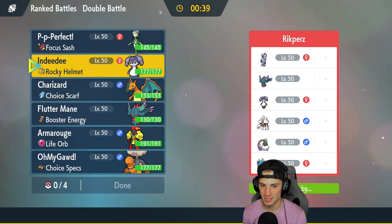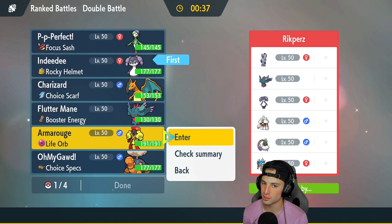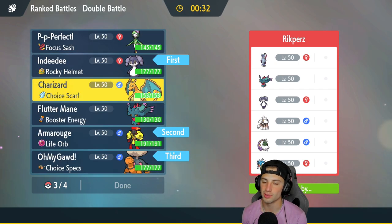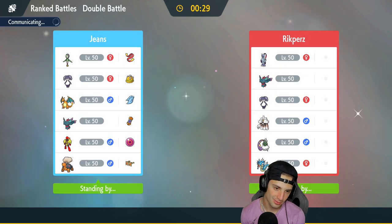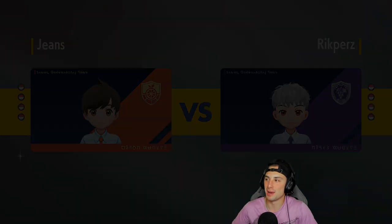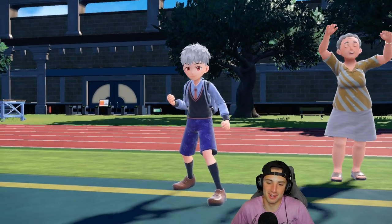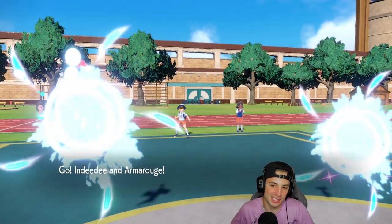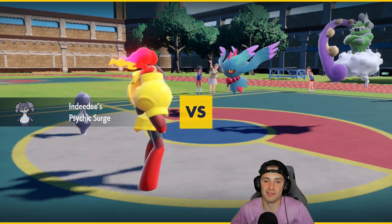I'm going Indeedee and Armarouge. I'll bring Torkoal in the back end alongside Charizard — if Trick Room runs out, Charizard's going to be that guy. We're already two and one guaranteeing a winning record. Honestly at two and zero I don't take the third battle as seriously — I'm just thriving around having a good time.